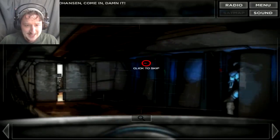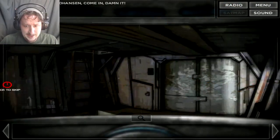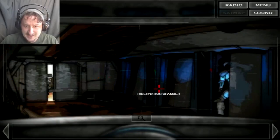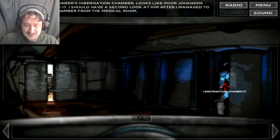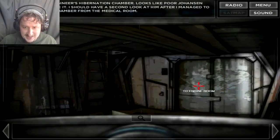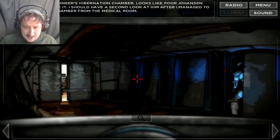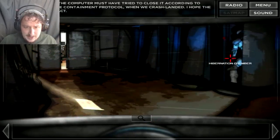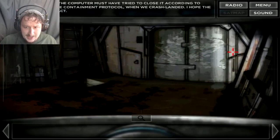Hello? Am I pal? Where am I? What is this? I'm in a pod. Anyway, let's skip through this. It's the engineer's hibernation chamber. Yeah, I see that. Looks like poor Johansson didn't make it. Bummer. I should have a second look at him after I managed to open the chamber from the medical room. He's stuck — the computer must have tried to close it. So I gotta go this way? The door is held firmly closed. This way? It's too dark up there. I wouldn't see a thing.